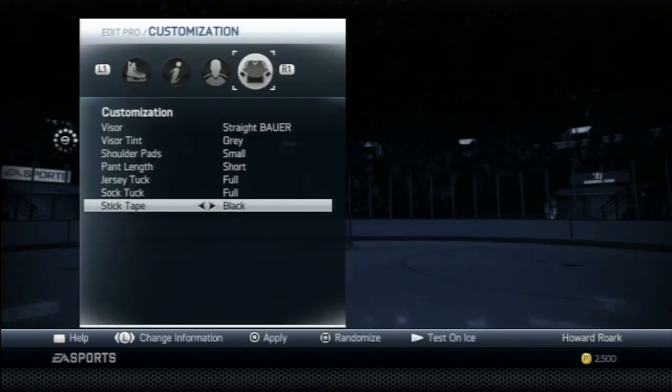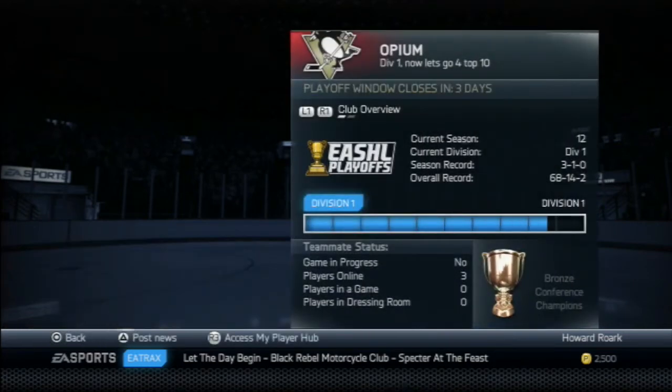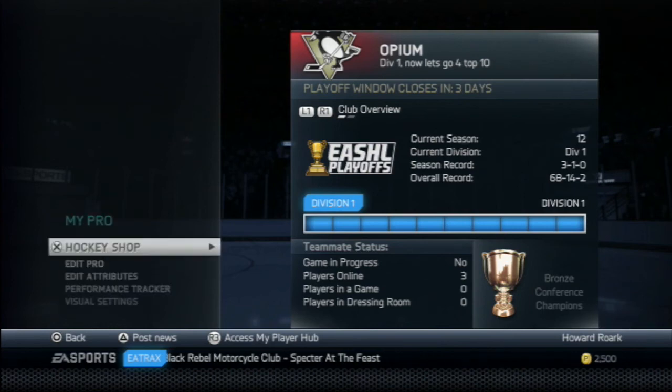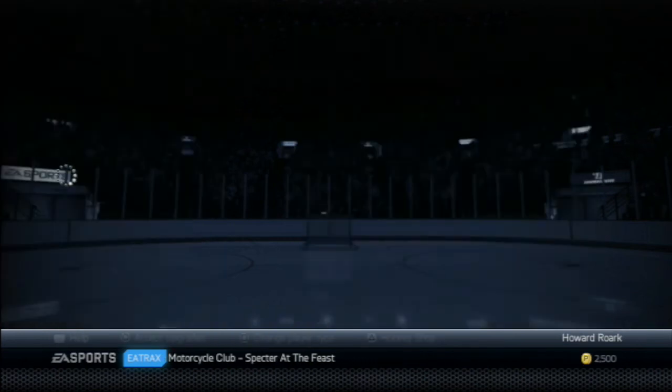Now going into the attributes — you want to walk through this pretty quickly, but you can take screenshots if you need to remember all the numbers and what all the boosts are.